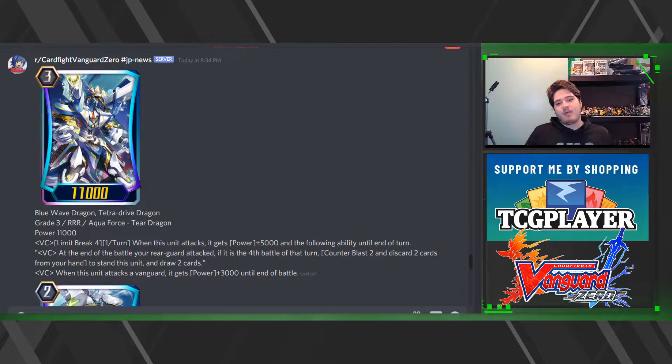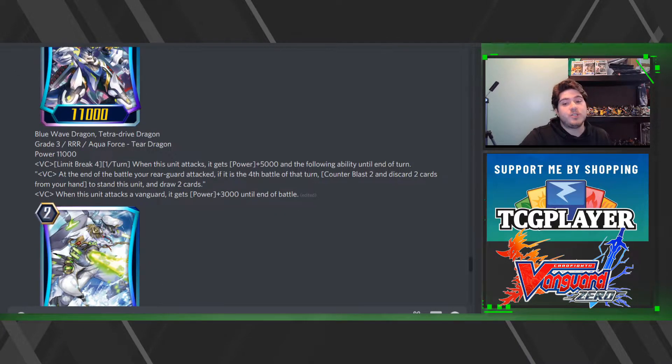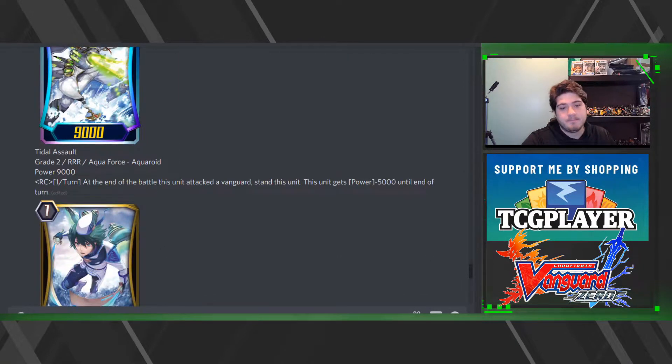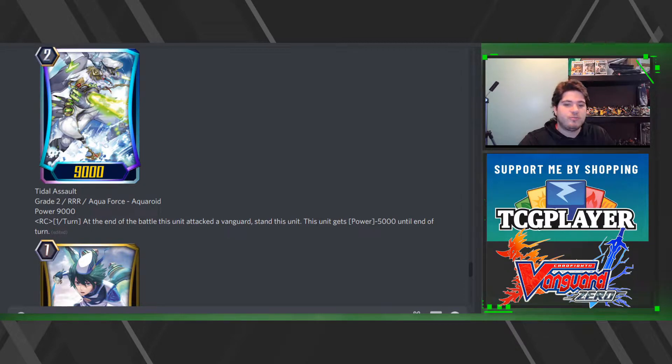Now here is the big one — Aqua Force got shown off. We have Blue Wave Tetra Drive Dragon. Limit Break: once per turn, when this unit attacks it gets plus 5000, and at the end of battle, if your rear guard attacked and it is the fourth battle of that turn, Counter Blast to discard two cards to stand this unit and draw two cards — no minus drive checks. When this unit attacks the vanguard, it gets plus 3000 until end of turn, so you don't have to guarantee a hit, just guarantee swings.